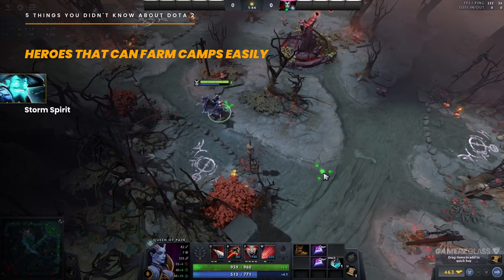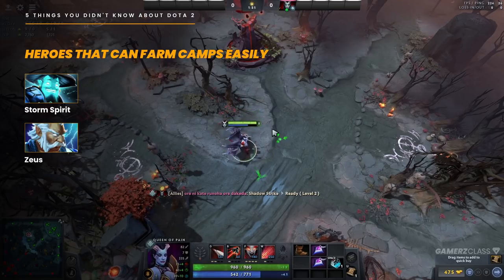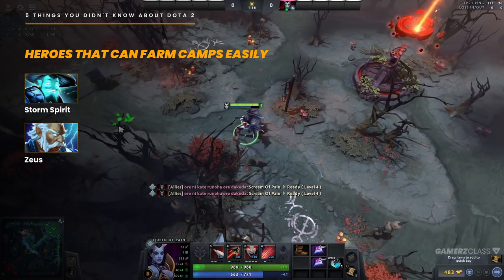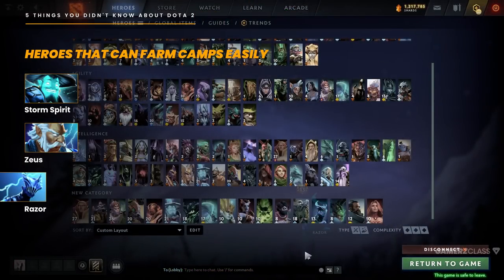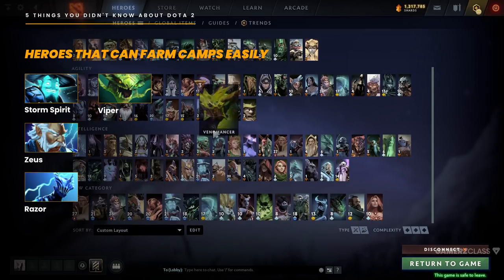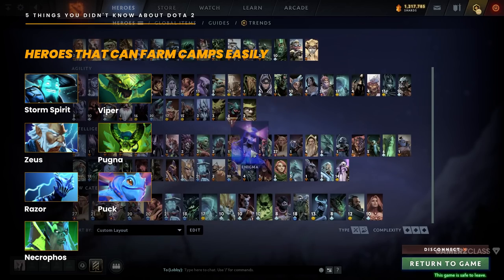It's a lot more efficient since you press one spell for both camps instead of one spell for one camp. Other heroes that can do this: Storm Spirit — just drag the creeps to the middle and press your Q. Zeus can do the same. A lot of heroes that have ranged AoE nukes. Razor with his Q, Viper with W, Pugna with Q, Puck with his first two spells, Necro — a lot more heroes can do this, so you should consider it.